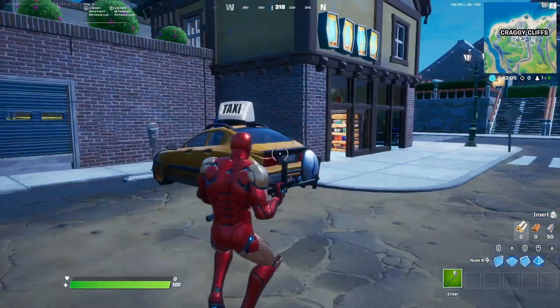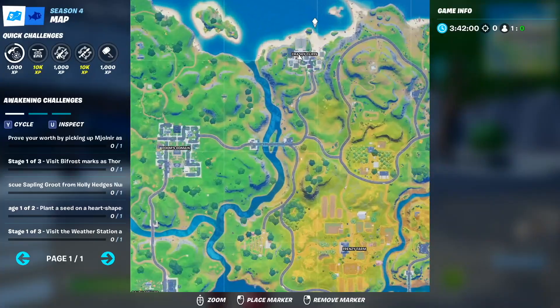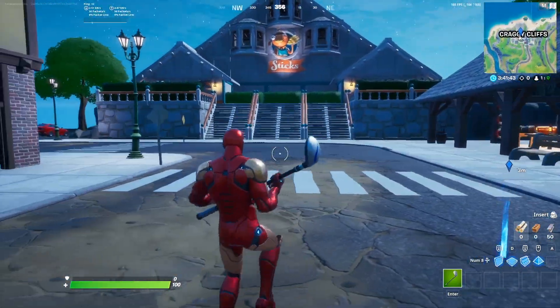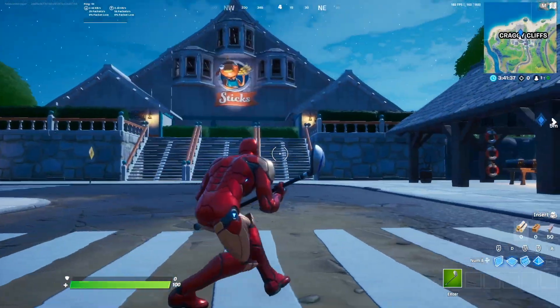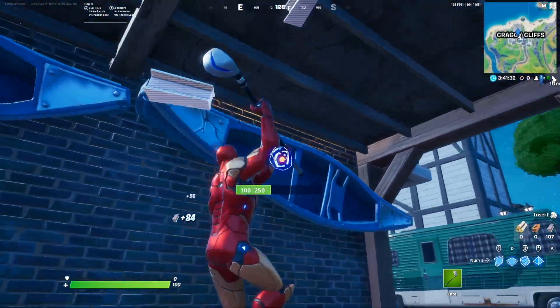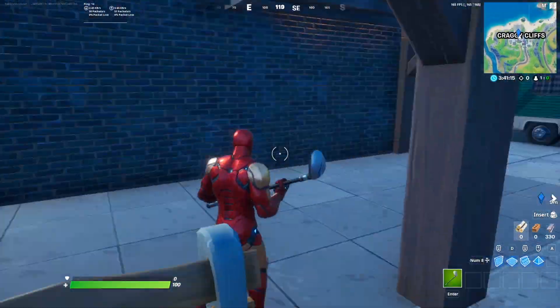This next challenge is actually super weird — it's Destroy Boats at Craggy Cliffs, and this is just the most random challenge for Fortnite to release. To destroy all 7 of the boats, just follow my guide. Land right in the middle of Craggy, kind of directly away from the main sticks building. Go to the left and you're going to find yourself 2 boats right here.